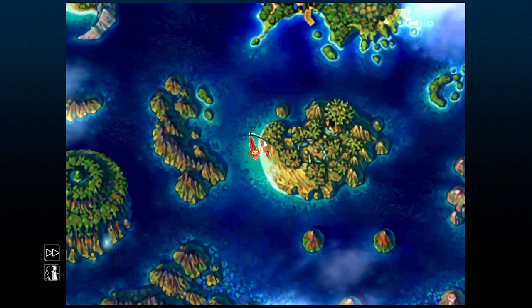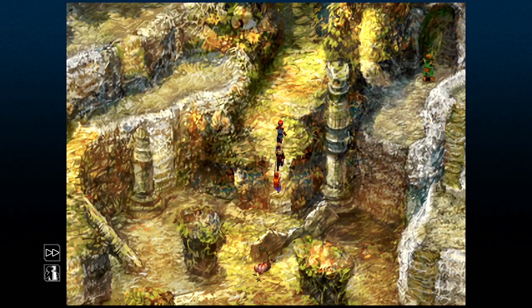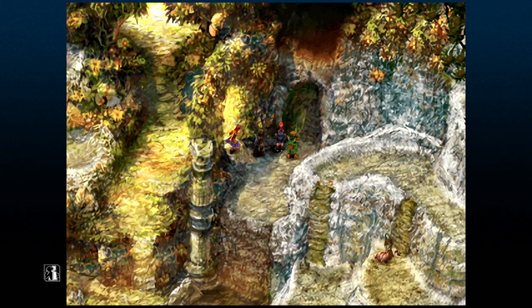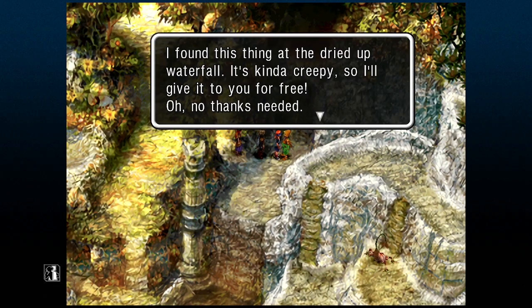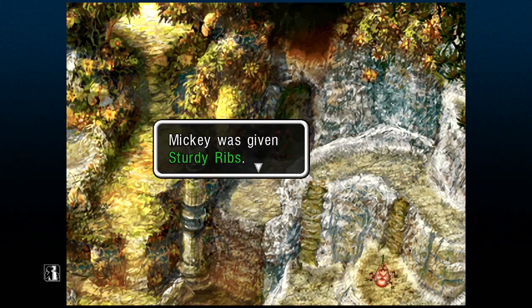For this next bone, you're going to need to have the boat. Head over to the Water Dragon Isle, and you can pick up the sturdy ribs from this NPC. If you haven't yet, you can also check the treasure chest here at Water Dragon Isle for extra iron if you need it.